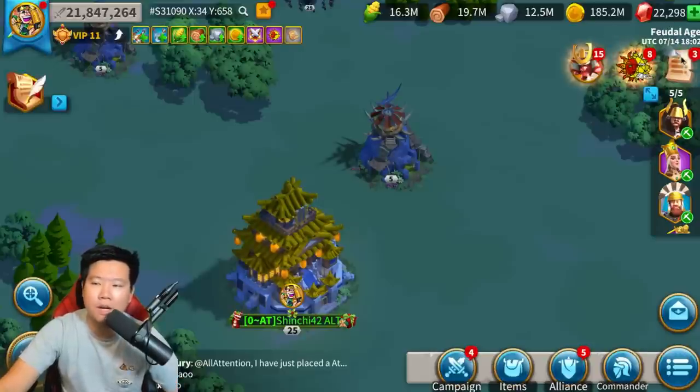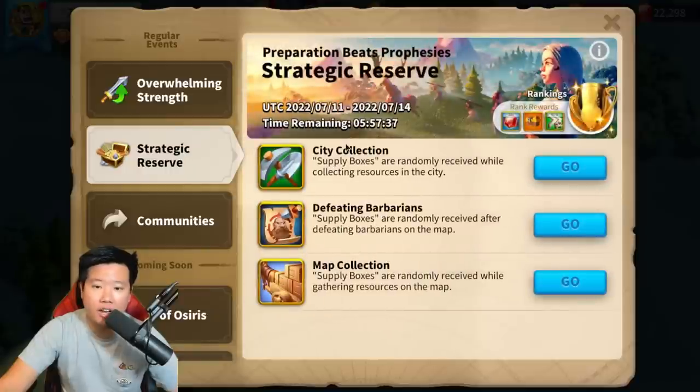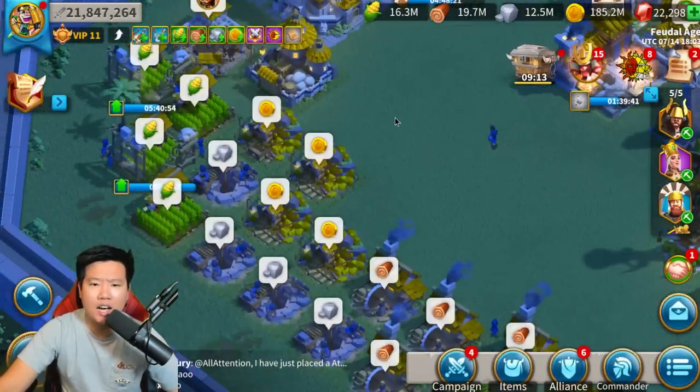So let me tell you what he told me. In strategic reserve there is a capacity - there's a cap, a limit. You have to do city collection, defeating barbarians, and map collection. If I defeat barbarians right now, I'm not going to get any more supply boxes - I'm done. City collection I can still get because I haven't completed all of it, and map collection too. What he told me is you get 100 each: 100 for city collection, 100 for defeating barbarians, 100 from map collection - that's 300. Then there is a 500 that is kind of random that you can get. So I think I've maxed out already for barbarians. I can probably still get around 100 more boxes with city collection and map collection together.